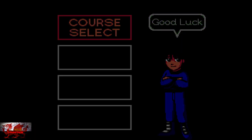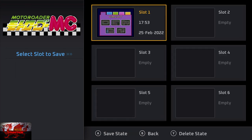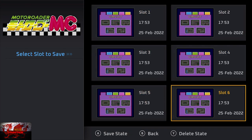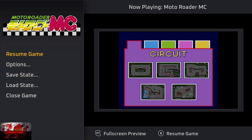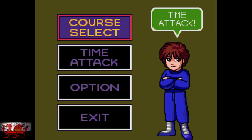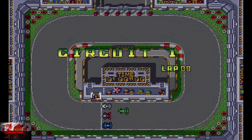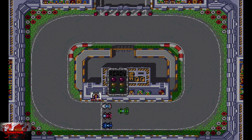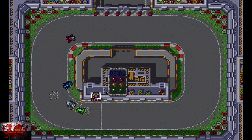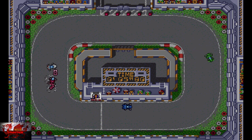Go to course select by pressing the A button, then press the select button and go down to save state. All this does is save you a couple of minutes instead of starting a new game every time. Go to the first track on the circuit, select time attack to start it up, and when the achievement unlocks, press select, load state, and load it up instead of starting a new game each time.